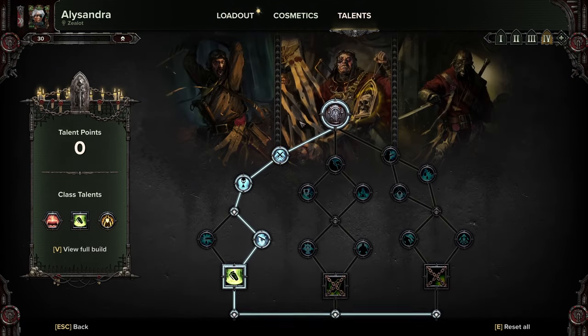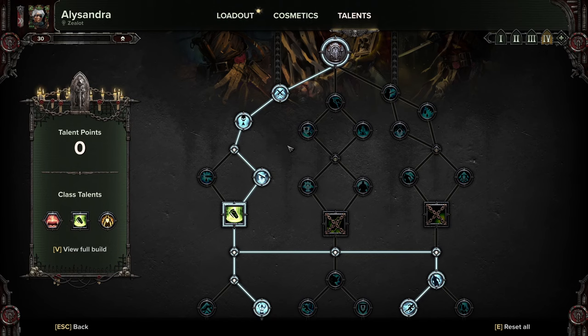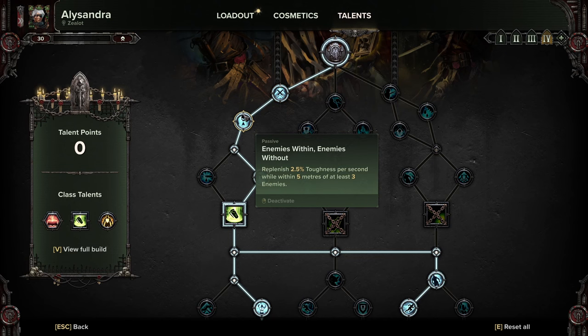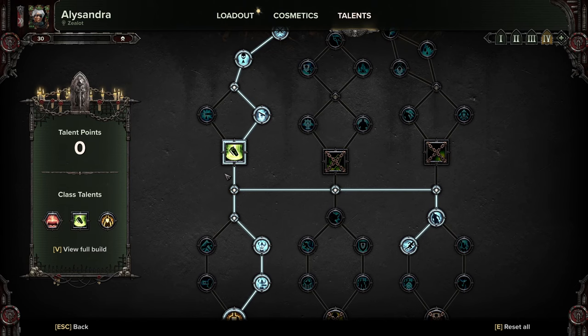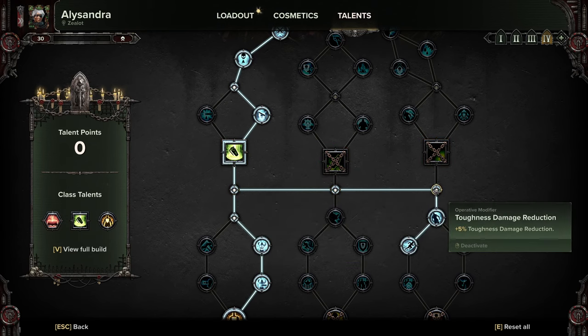We are going for more of a team coherency support kind of style, and it's got more of a melee focus than range, so we're missing out on middle points that give us buffs to shooting. We're going down with Disdain Enemies, and we're going for the stun grenade because in the spirit of team supporting we're going for stunning instead of damage. So we're going to pick up the Stun Storm Grenade and all the points across here because they're all useful.